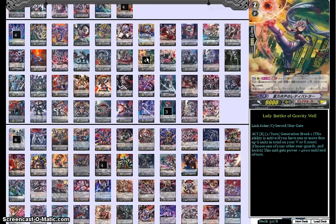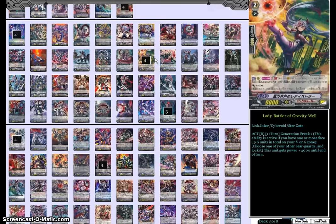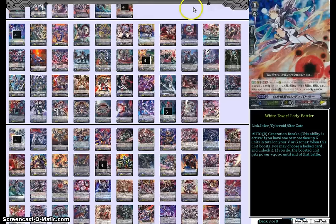Then we have 4 Lady Battler of Gravity Well. Gen Break 1 — choose one of your other rearguards and lock it; she gets plus 4k, and in the end of the turn it unlocks. This combos really well with our other grade 2, Awaking Masai, whose ability is Gen Break 1: when he's unlocked, you stand one of your other rearguards and he gets plus 2k. The strategy is to lock Masai with Lady Battler, attack with her, then attack with something that can unlock a card or boost with White Dwarf Lady Battler — unlock Masai, and he re-stands with another plus 2k, keeping the 4k from Lady Battler's own ability. So now he's at a 15k base — it's really powerful. It gives you a reason to run crits in the deck too. The grade 2 lineup is pretty synergetic.